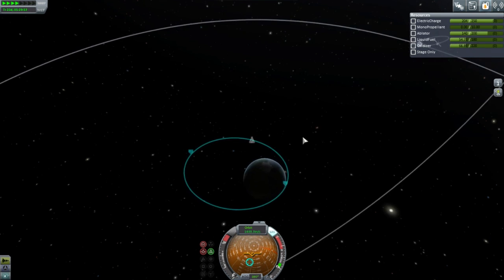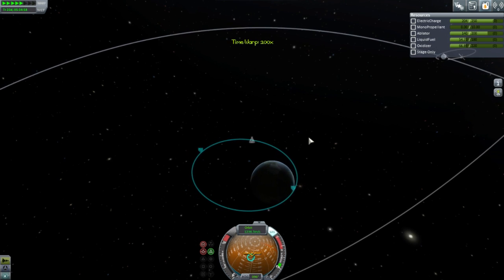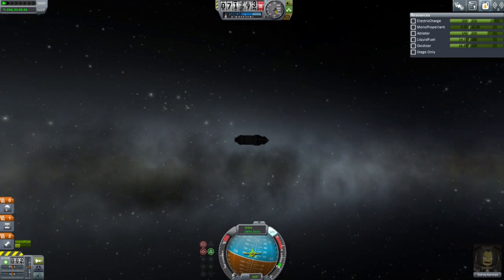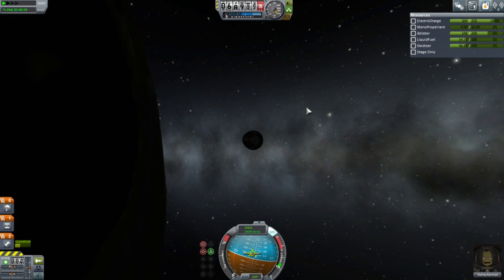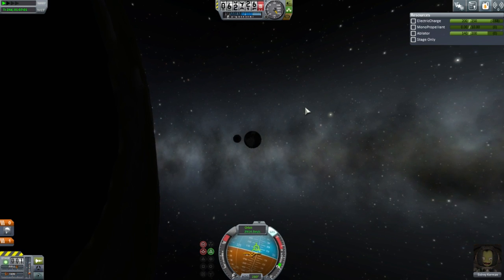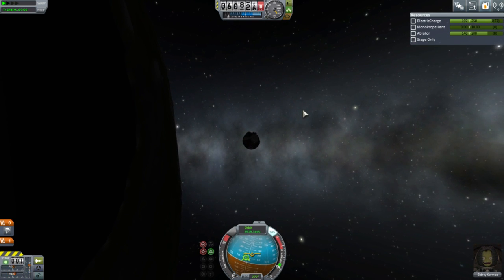We're just going around and aerobraking again — probably coming straight down after this. I don't think I need my service module, yeah I think I can dump the service module. Except Sidri has a heck of a time trying to keep this on retrograde when I dumped it — that's not good, Sidri, you're gonna have to work on that.